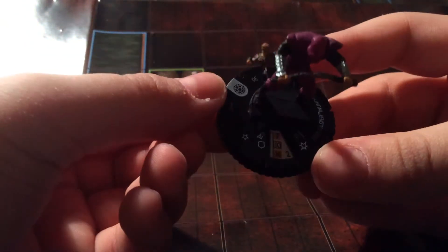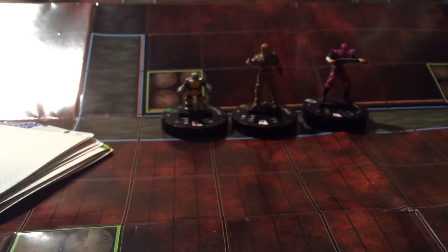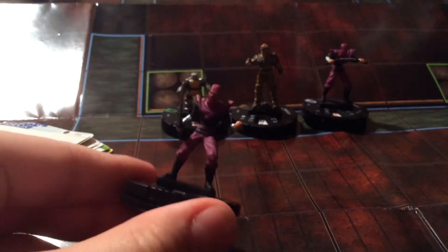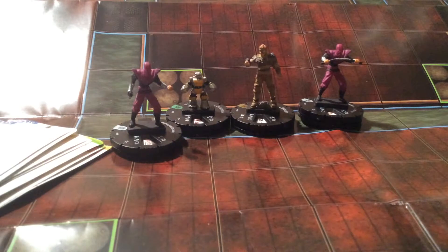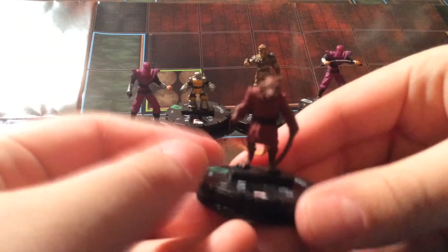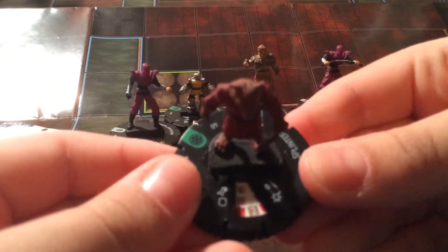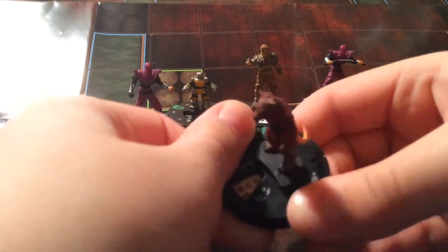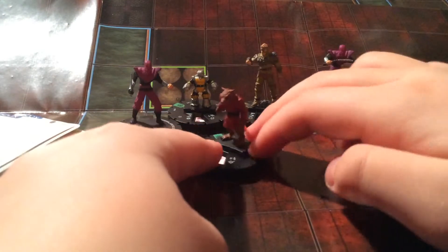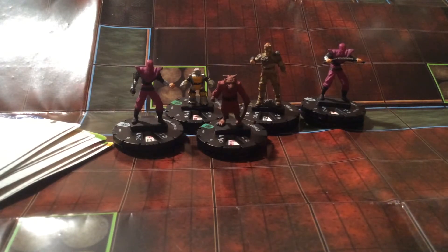We have the Nunchaku Foot Soldier at 30 points — it's only three clicks deep, nothing special. Foot Soldier Katana as well. A lot of the dials in this set are really long — Alpha 1 at 60 points lives ridiculously long. Some characters are extremely hard to take down, so in this set the games are very long.